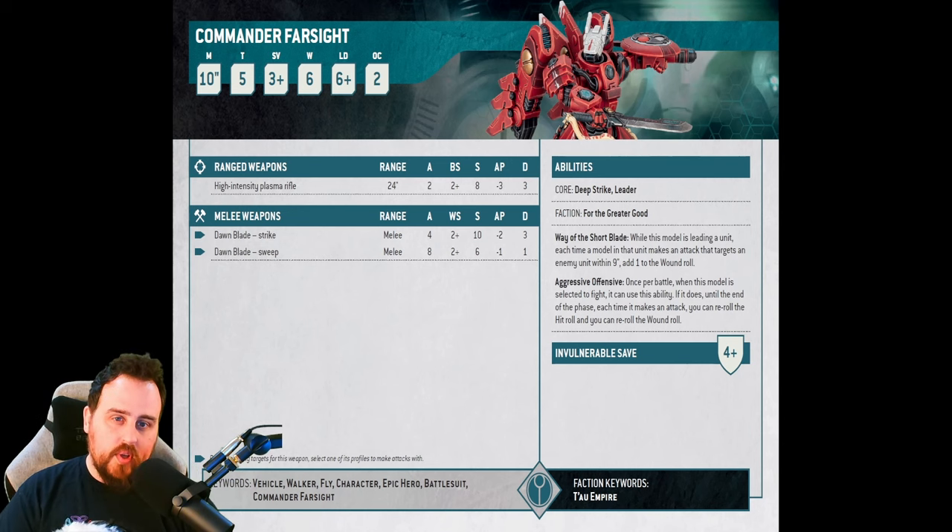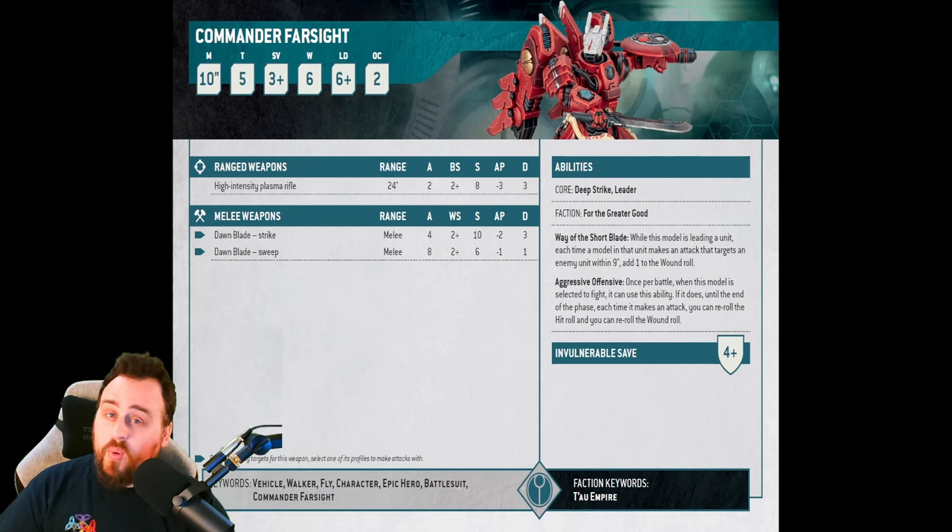The first thing I'll point out is his points — 90 points after it went down, which is disgustingly cheap for the data sheet we're about to look at. You'll be familiar with a lot of it from Crisis suits: Movement 10, T5, 3-up save, 6 wounds, OC 2, Leadership 6, and a 4-up invulnerable save.